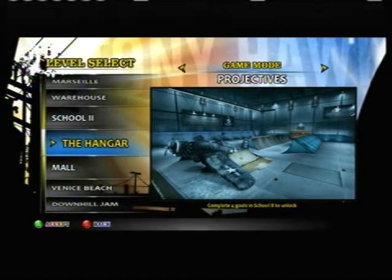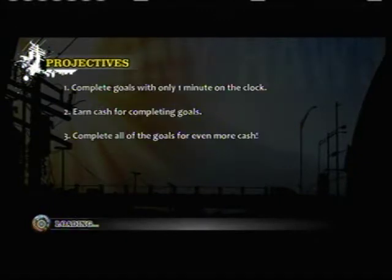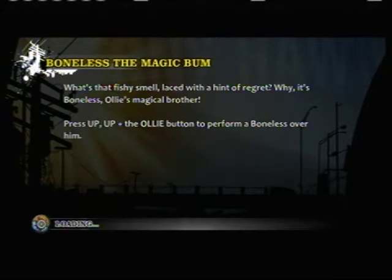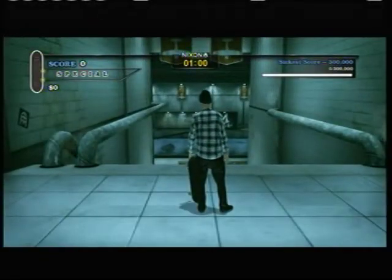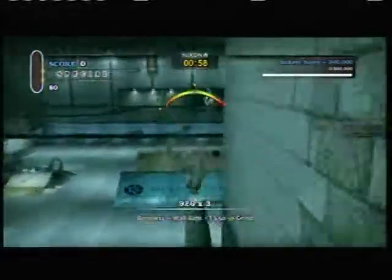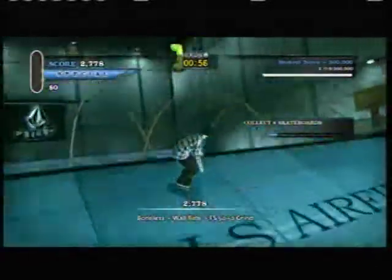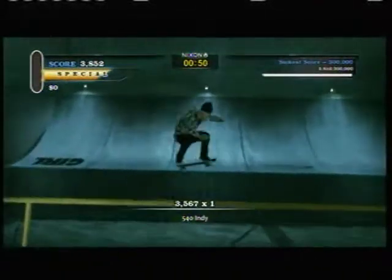Welcome back to Let's Play Tony Hawk's Pro Skater HD. Please let the hangar be somewhat easy in projectives mode because honestly, I seem to be wrestling more with the game than with the actual goals. So where do we go? There's a first board right there, but I don't know why I even collected that because I'm going to go for the combo letters first.